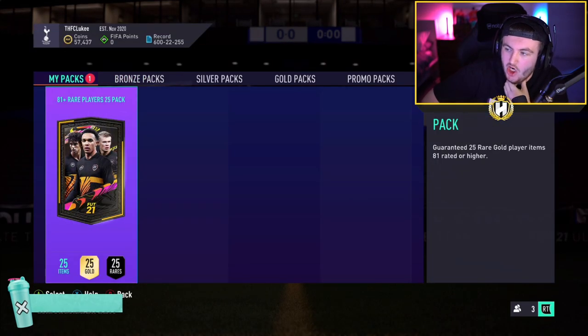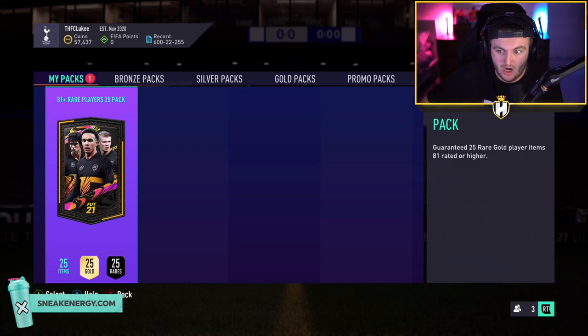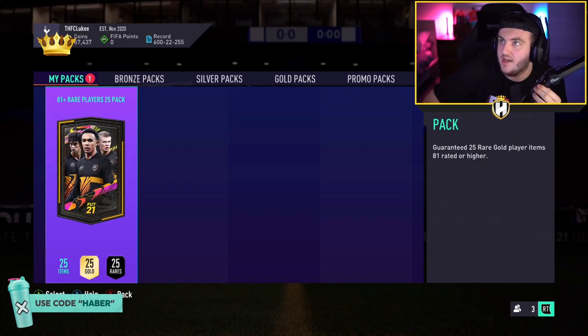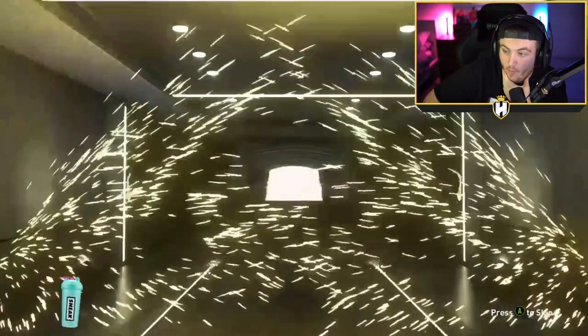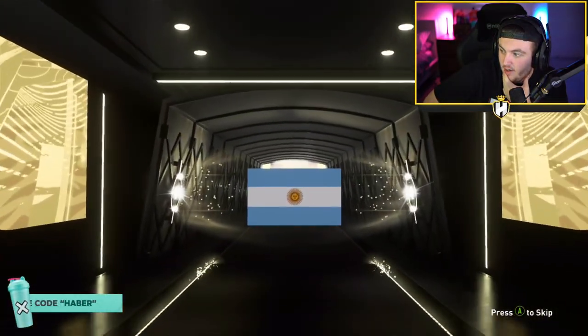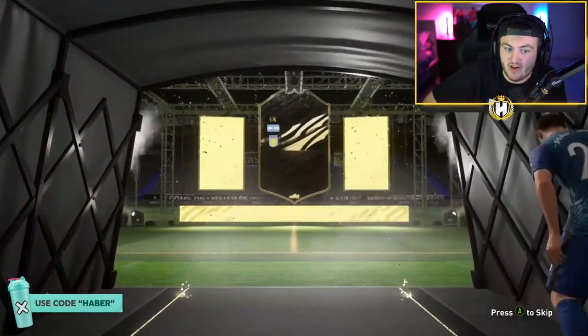The first 81 plus times 25 pack that we are going to watch being opened is from Footcroft. He's opened it on Xbox. We're actually watching him open this on stream. Let's see what we can get from an 81 plus times 25 pack. Is Footcroft going to get a walkout? We're looking for walkouts here. It's an in-form walkout as well. Aubameyang? Argentina goalkeeper. Who is this? Martinez, 84 in-form. It's not bad. There could be some decent players in there still as well.